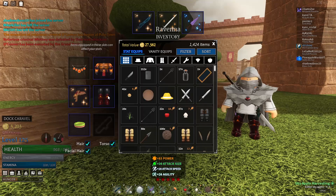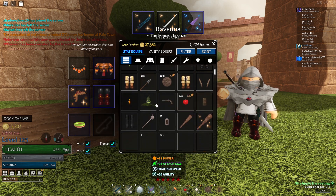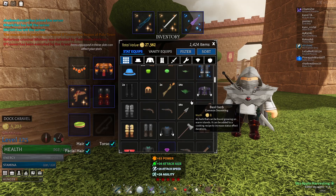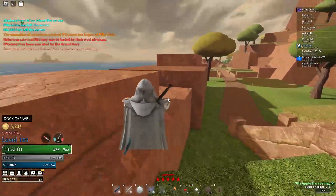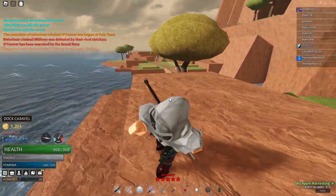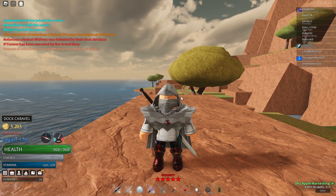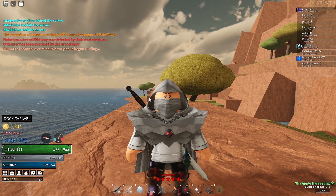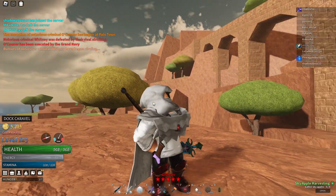King Calvis also has a lot of good accessories. He has a cape and I'm pretty sure he has a crown as well, and they're focused more on power. There are other accessories, like from Lady Karina that I'll be mentioning later, that do give more power. But the King Calvis accessories are also extremely good to have and they're extremely decent overall.